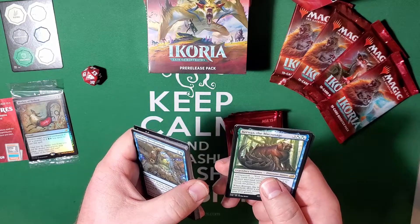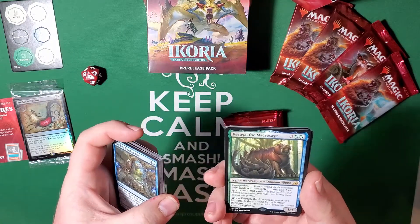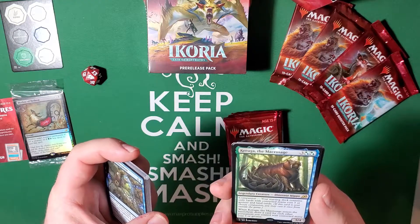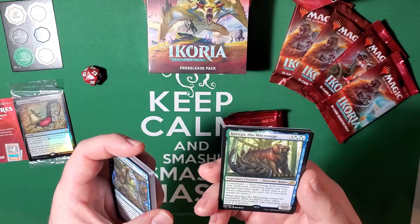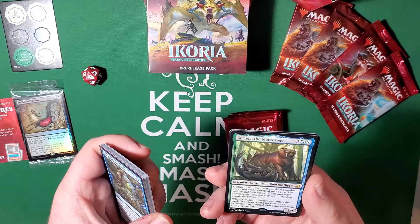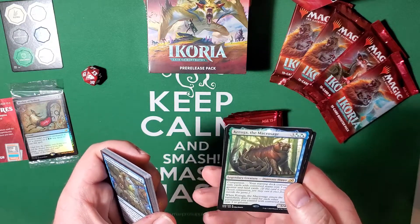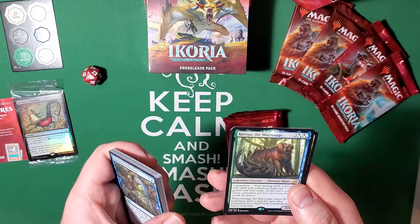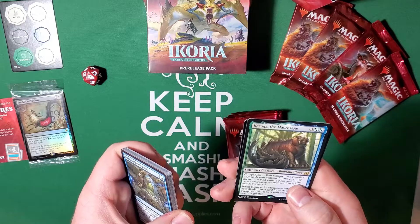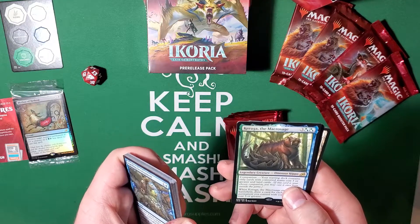And Karuga the Macro Sage — great card, one of the first companion cards I've pulled. Your starting deck contains only cards with a converted mana cost of three or greater and land cards. When Karuga enters the battlefield, draw a card for each other permanent you control with a converted mana cost of three or greater. That works really well with adventure cards from Throne of Eldraine, especially with Fires of Invention — cast things for free, bounce Fires out of play, throw Karuga in, and draw a ton of cards.